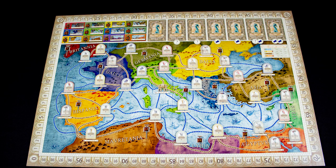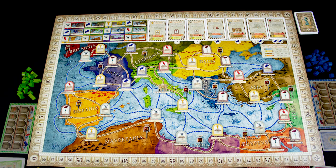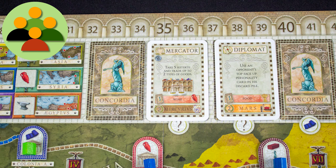But ultimately it is not wealth that will determine whose trading empire is the greatest — it will be your devotion and sacrifice to the various Roman gods. The game ends when one player has built their 15th house or a player has purchased the last two personality cards.